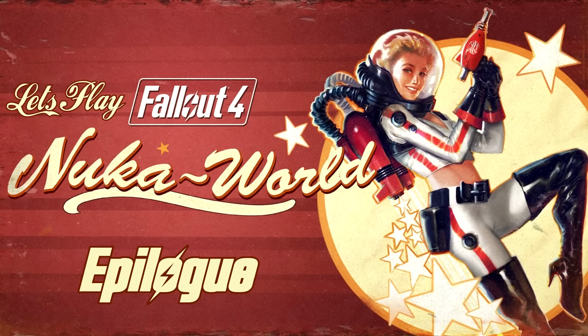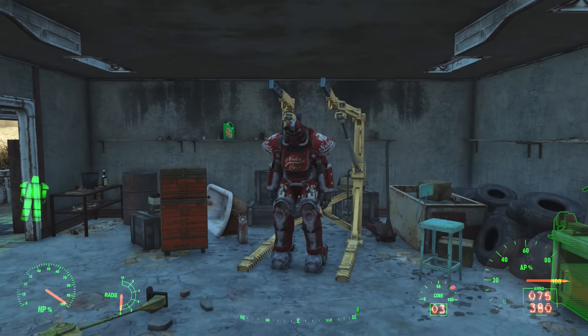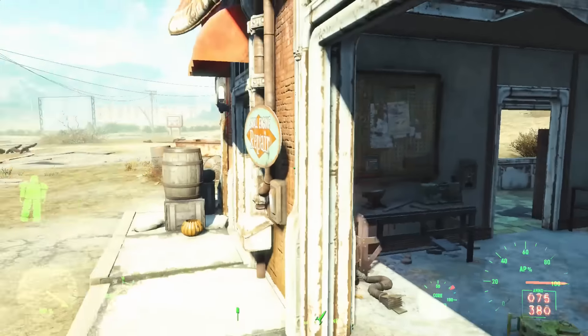I have one StarCore left to find, and all I need to do is scour every inch of this park again. This should mean I can now activate the workshop here and get the settlement started.